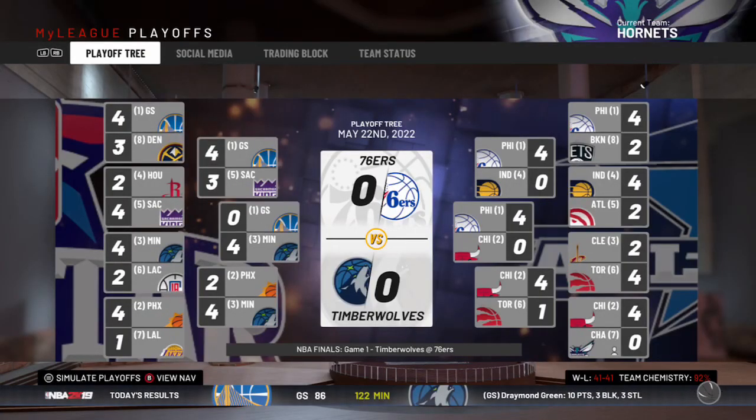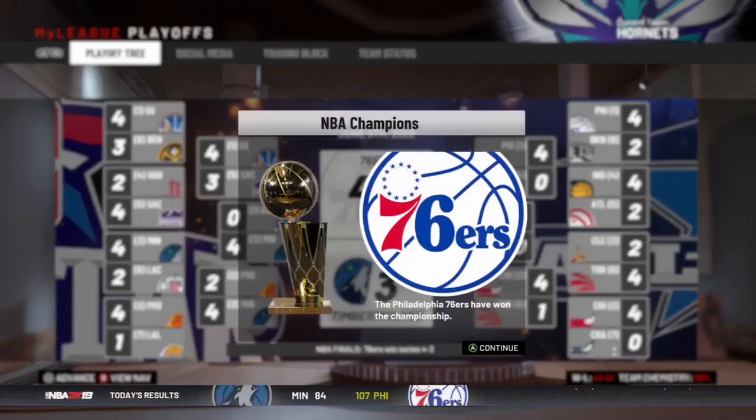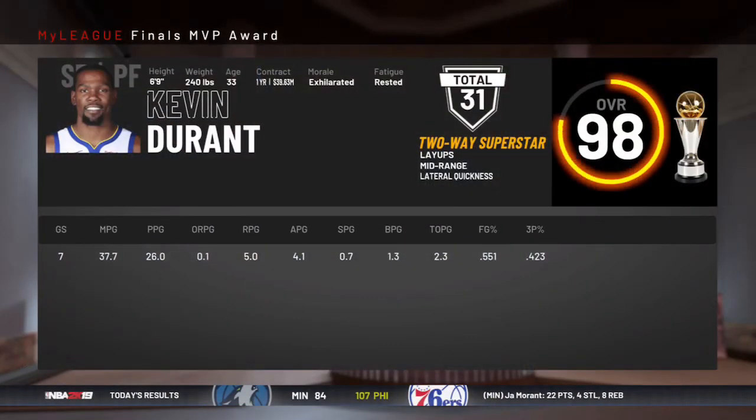It looks like the Sixers and the Timberwolves are going to be in the finals. Kevin Durant on the Sixers, of course, and John Morant on the Timberwolves — they got lucky in the lottery. But Game 7 and KD wins another ring.